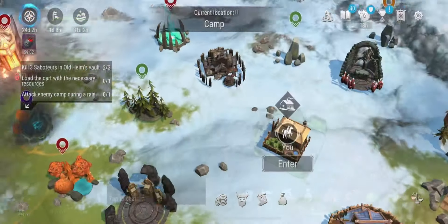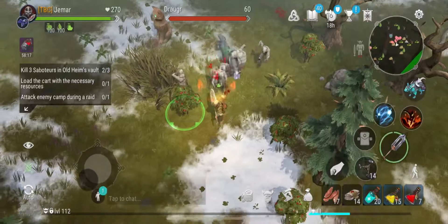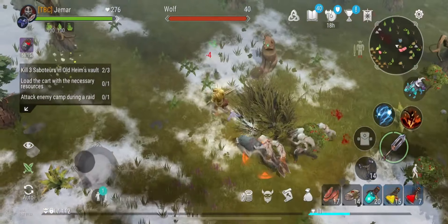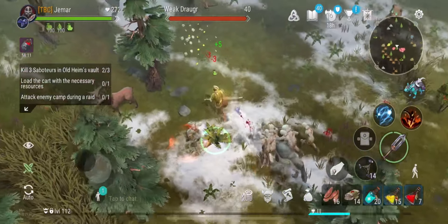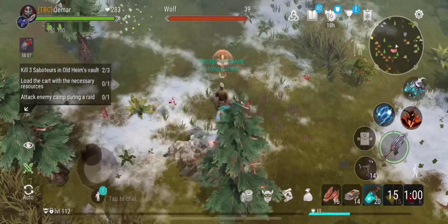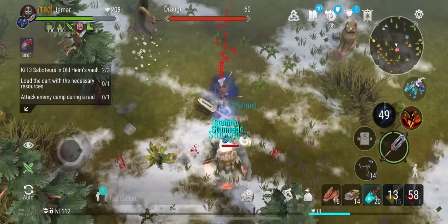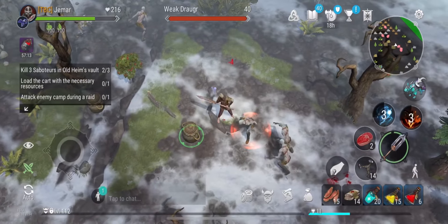At number one, we have the green zone. The green zone is one of the easiest and fastest ways to get the Sprouts of Life. All you have to do is kill the mobs and open the chests. You could use a five shot or a cleaver to quickly herd all the mobs and kill them as fast as you can, then loot all the bodies and all the chests.